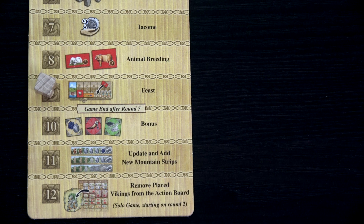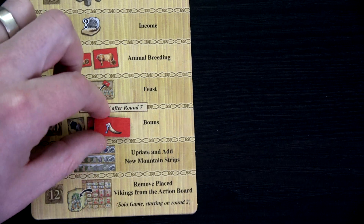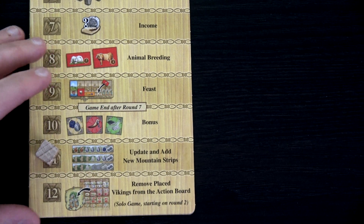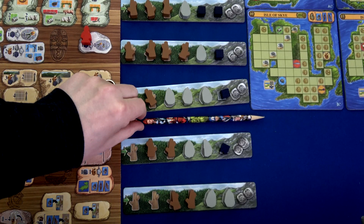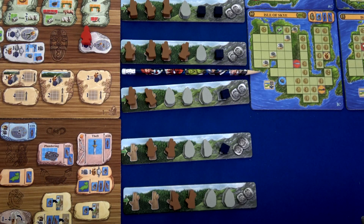After everyone's eaten their fill, we move to bonuses. We just surrounded the mead and we have the herbs from our hermit's hut, so we've gained both of those as our bonuses. We'll now update the mountain strips, removing one resource from the farthest left side of both available ones and moving the pencil down again. Now we have all three available.